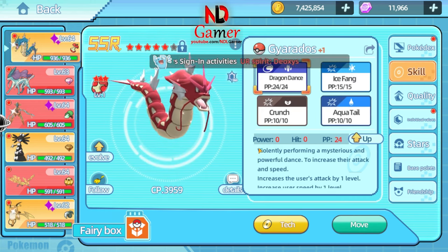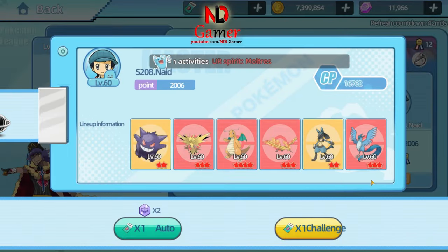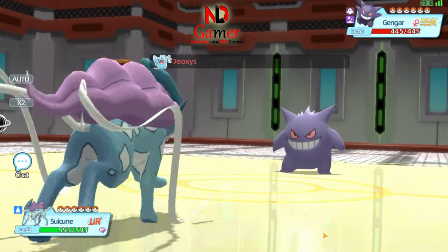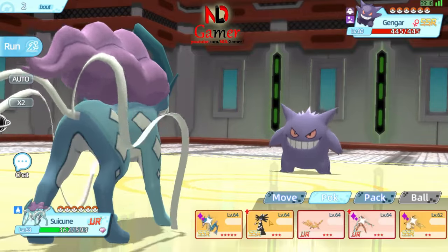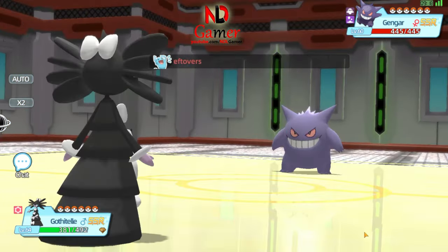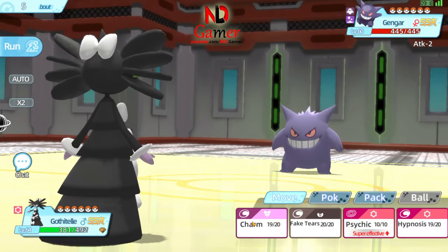Third, Gyarados is the key. After the enemy's attack is reduced by 6 stages, use Gyarados to perform Dragon Dance to boost its attack and speed.